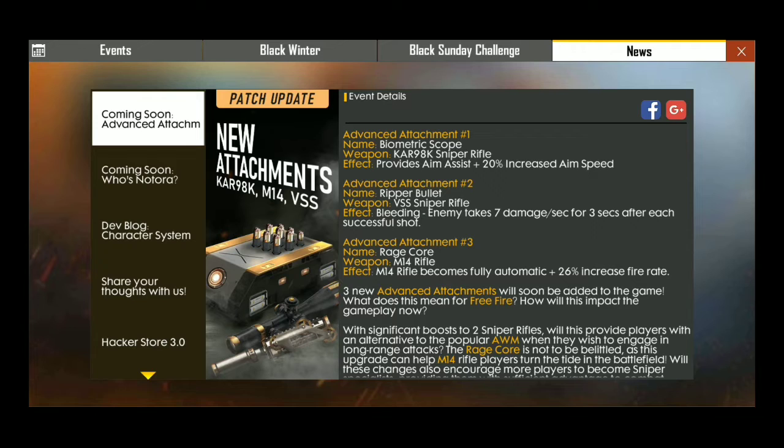We are going to get a PUSA Advanced Attachment. We are going to get a CAR98 and M14, and we are going to get a VSS with 3 attachments. For example, M5 or M6T — if you have a spiral charger or electric booster, that counts as one extra attachment. The first attachment is a biometric scope, which on the CAR98 sniper rifle gives 20% increased aim speed.